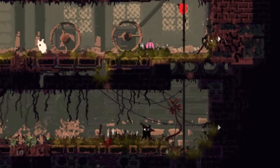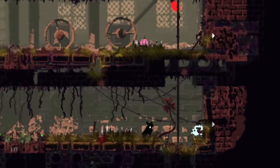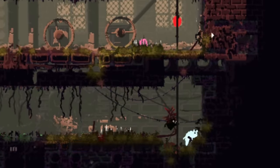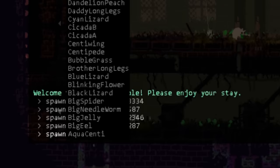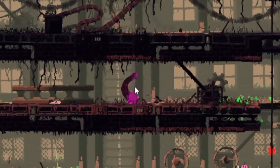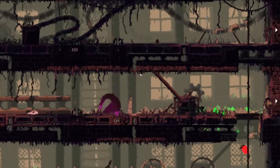All right, let's move on. The Slugpups will continue to gorge themselves on food while inside of this enclosed simulation, so let's add some conflict before the entire test chamber becomes covered in bug gore. A pink lizard should be easy enough to deal with.